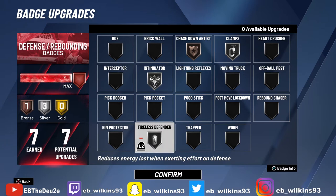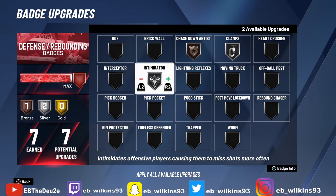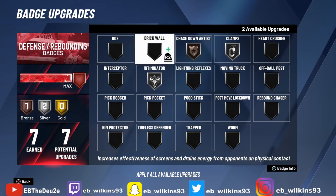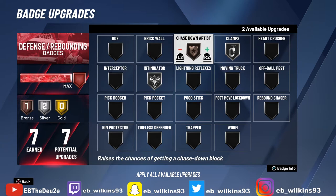Try this out if you're a defender and you've got enough badge points for it. Number four — it really could be Intimidator, but I'm gonna go with Chase Down Artist. The reason I put Chase Down Artist at number four instead of Intimidator is because you'd less likely have to use that badge compared to Intimidator.